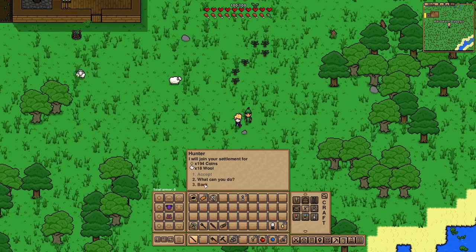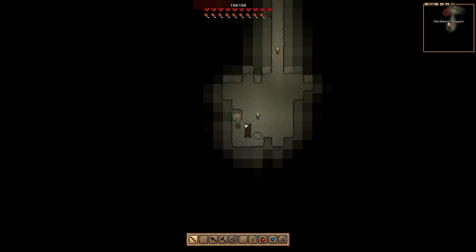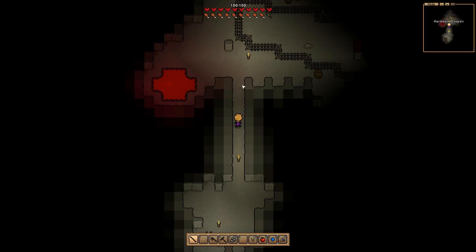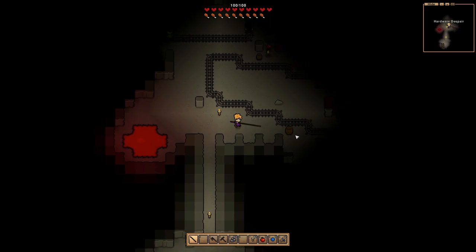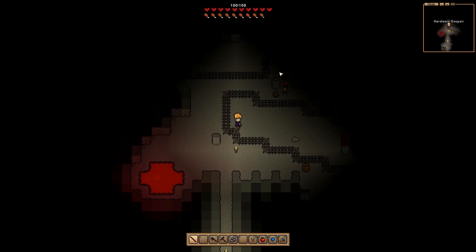I saw this hunter guy on my first tutorial run and you can get him to join your settlement if you pay him - he wants coins and wool in this case. He can help with hauling, crafting, forestry, and farming. We're going to want him to join once we get capable of providing what he wants. But for now, it's back down to the mines. Looks like the zombies have cleared out a little bit.